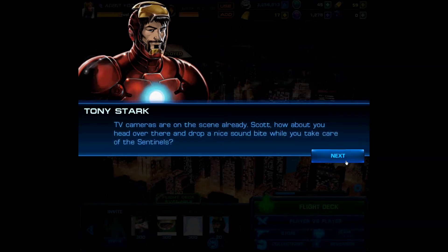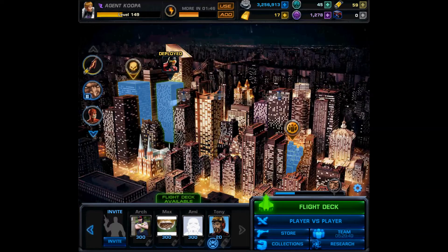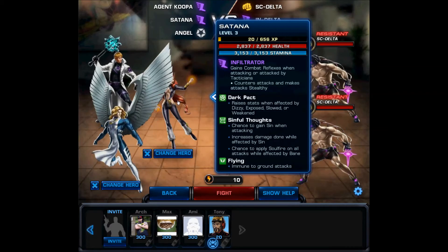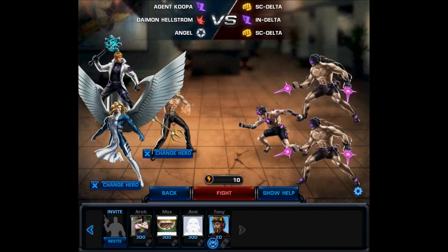Always happy to be a medium — ha! I'm still finding it funny sending these guys out while they're still in their Phoenix alts. Okay, here we go — I'm going to swap out Satana for her brother Damon. Fight!